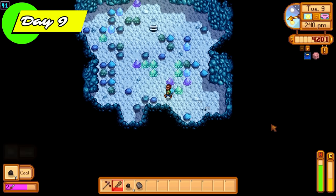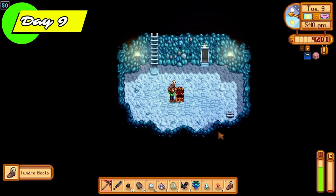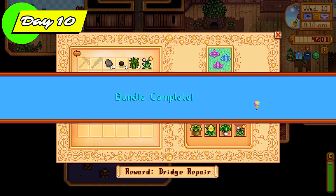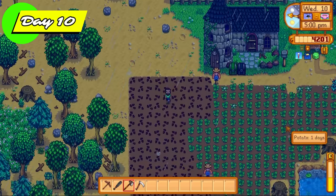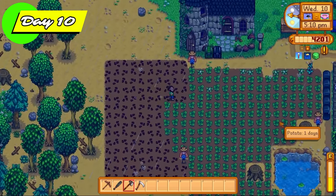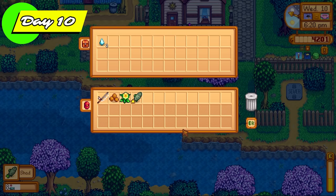Slaying 500 dust sprites will reward us with a burglar ring, so if I see dust sprites I'll prioritize and kill those straight away. We get down to floor 50, then treat ourselves to a community center bundle on day 10 by giving in 4 spring forageables. We get back 30 spring wild seeds and plant those straight away. We're blessed with rainy days — I can't believe how lucky I'm getting. We spend the rest of day 10 fishing to get more money.